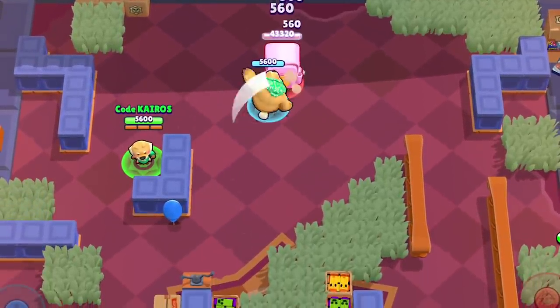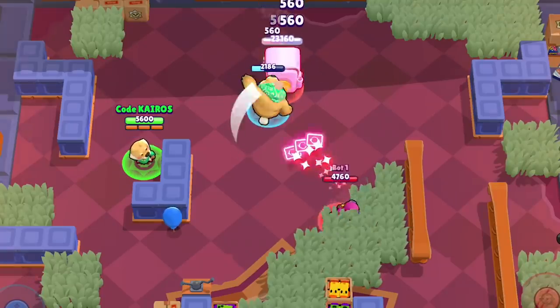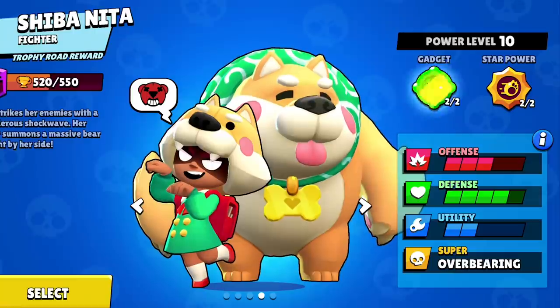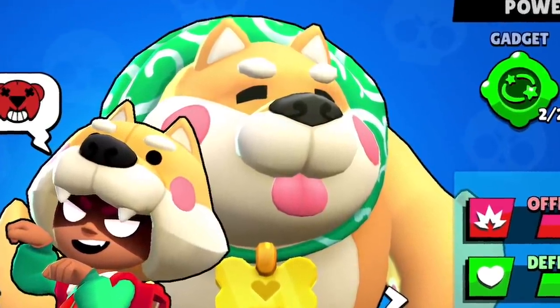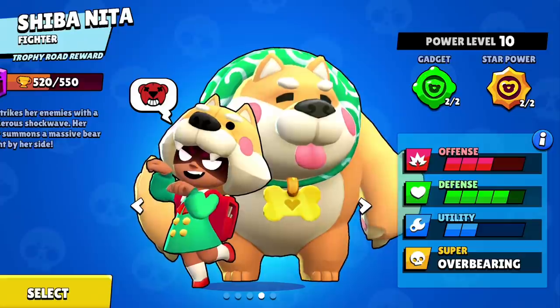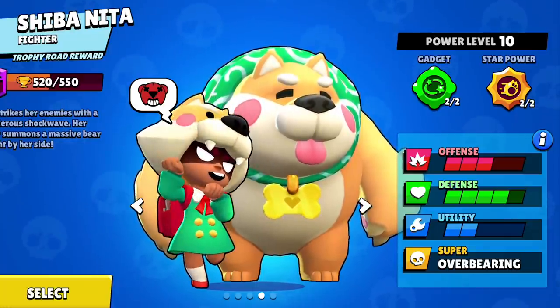Nita's best build really depends a lot on what you're playing. If you are playing Heist, I think her best build is her Faux Fur gadget paired with her Hyper Bear star power. This gives her bear more survivability while it's wailing down on the safe, guaranteeing more damage before the bear dies. Outside of Heist, if you do want to stick with Hyper Bear, make sure you use her Bear Paws gadget so that Nita's bear is more likely to take out enemies after they're stunned. Typically though, enemy players do a really good job at staying away from the Nita bear, so Bear With Me is the better star power overall because it keeps the bear alive so enemies are consistently wasting ammo, and Nita's typically safe from enemy fire. In that case, Faux Fur would be the better gadget. If I had to pick only one gadget and one star power, I'd go with Faux Fur gadget and Hyper Bear star power, and focus on playing Nita in Heist. Outside of Heist, the build really comes down to personal preference and play style. When it comes to skins, I definitely think the Sheep Nita skin is the best, 100% of the time.